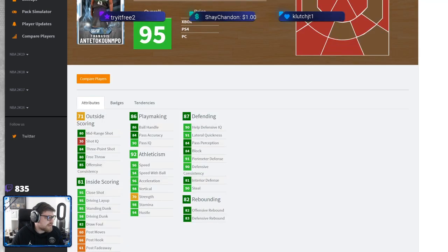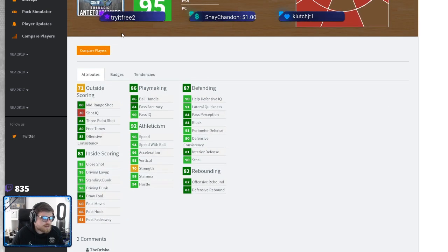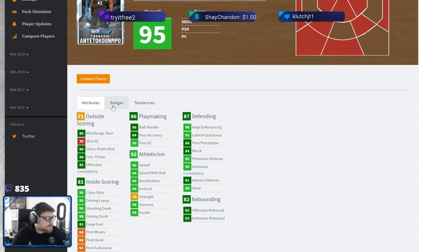Thanasis Antetokounmpo has got an 80 mid-range shot, 98 driving dunk, 95 standing dunk, 86 ball handle, 96 speed, 94 speed with ball, 96 acceleration, 91 lateral quickness, 84 block, 91 perimeter defense. Overall his stats are fantastic. The problem is that he's a 6'6" two-guard, so he is a little bit undersized.